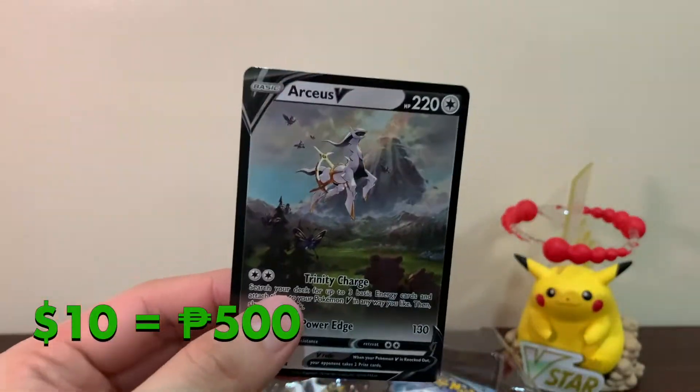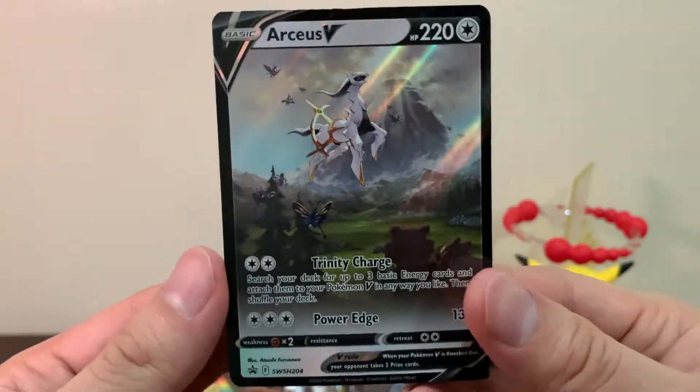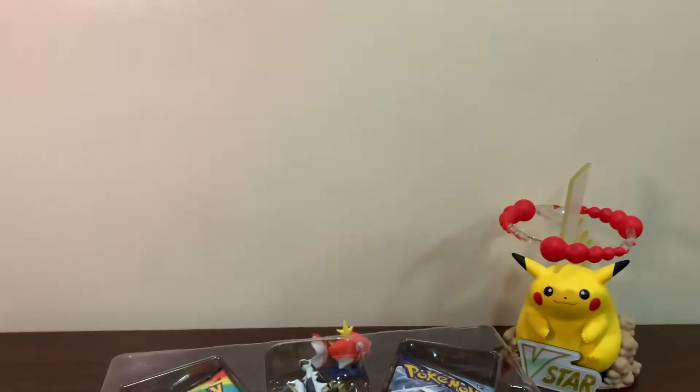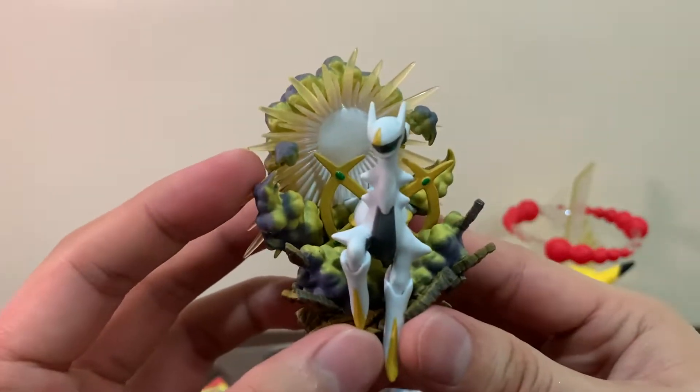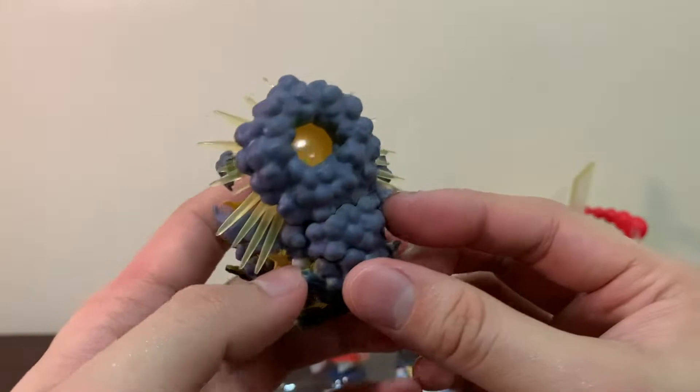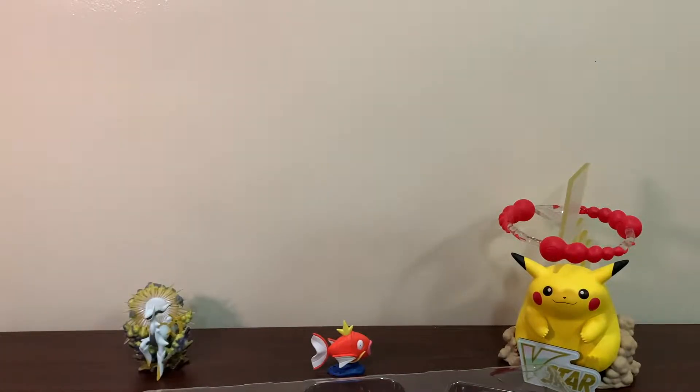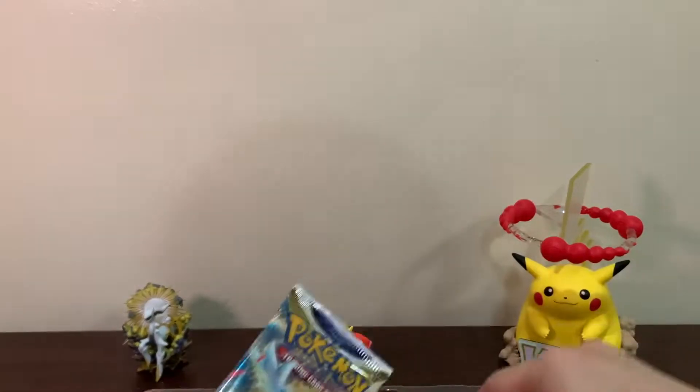So we got the promo card, which is of course the alternate Arceus V — very nice, the centering is not bad. And of course the figure here is a close-up of the god Arceus, very nice. We'll be putting him here for now — it's a good addition to our set. And we got some Chilling Reign, Brilliant Stars, and Cosmic Eclipse packs.